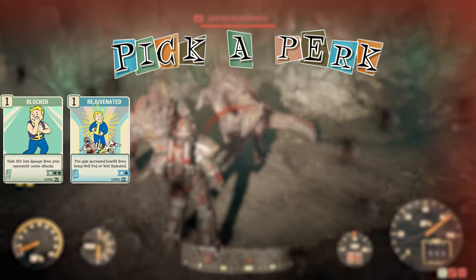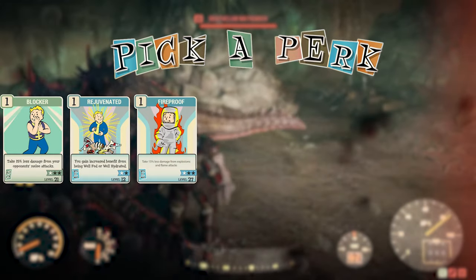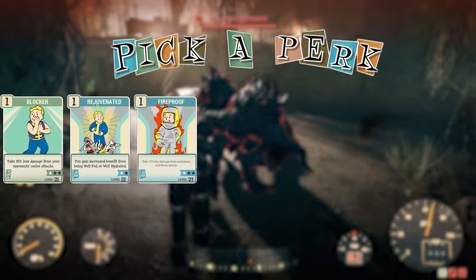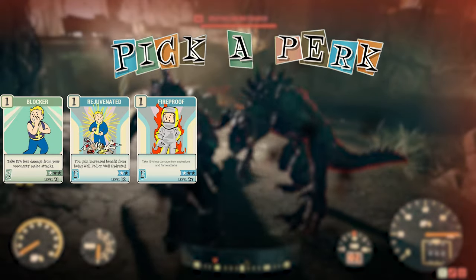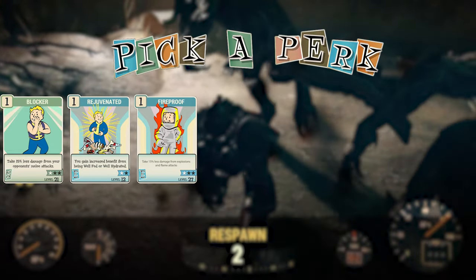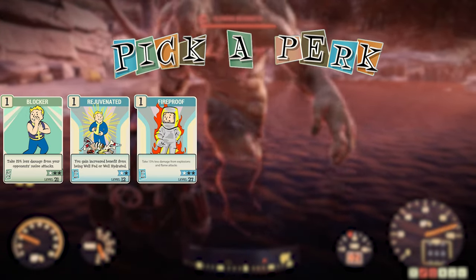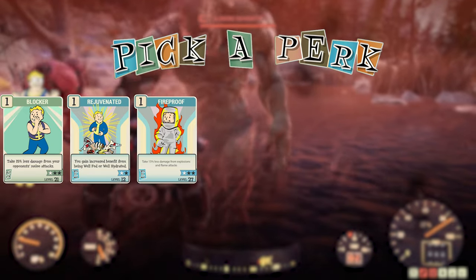The next perk card is Fireproof. You take less damage from explosions and flame attacks. This is very beneficial when fighting enemies that throw grenades, but also useful against enemies like Earl Williams — one of the bosses in the game — who does a fire ability where he brings down fire from the ceiling. This card will save you. You don't need all three stars in it, but it is very nice to have on your character.